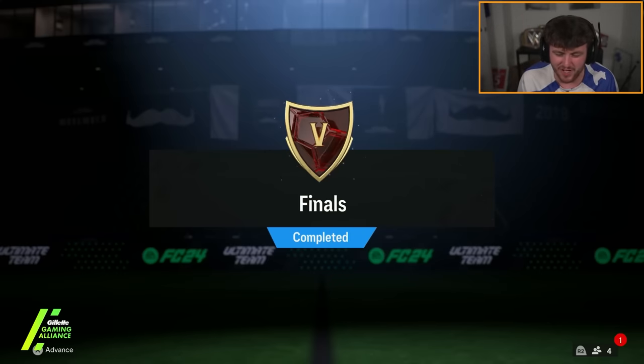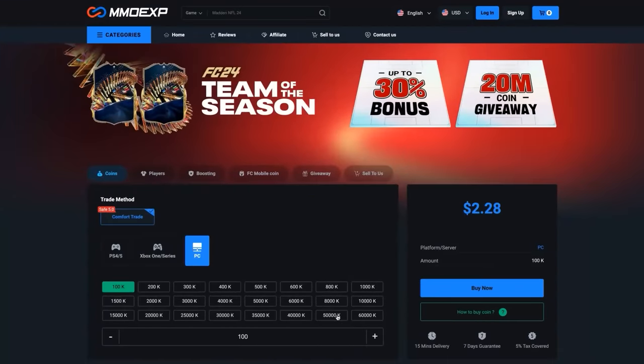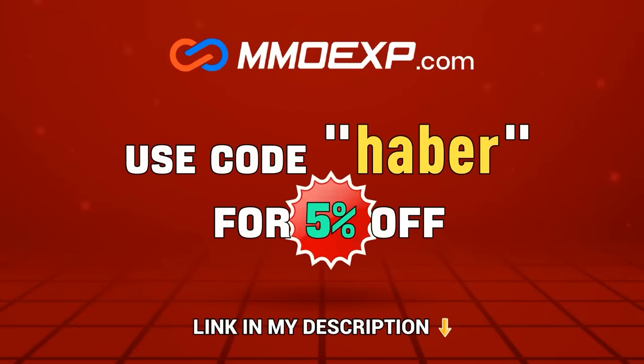Good morning everybody and welcome to the big one, the Ultimate Tots for Champions Rewards. If you guys are looking for cheap, fast and reliable Ultimate Team Coins, check out MMOEXP.com. Link in the description, save 5% using code HABER.